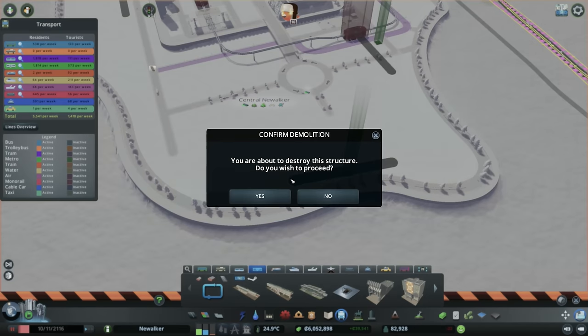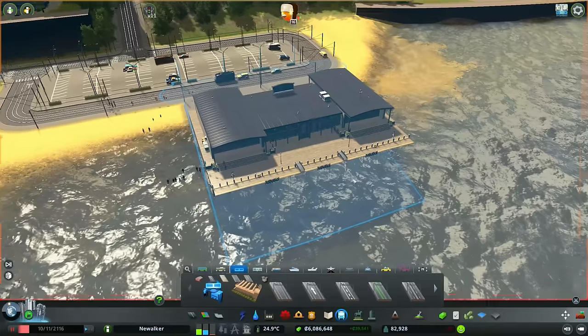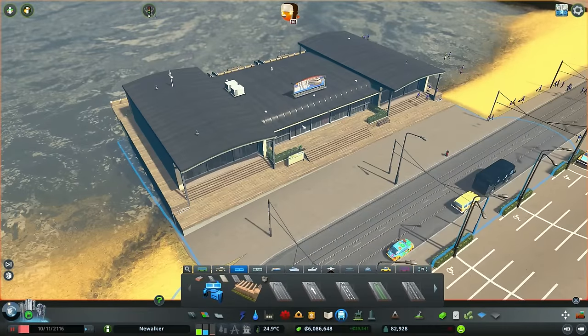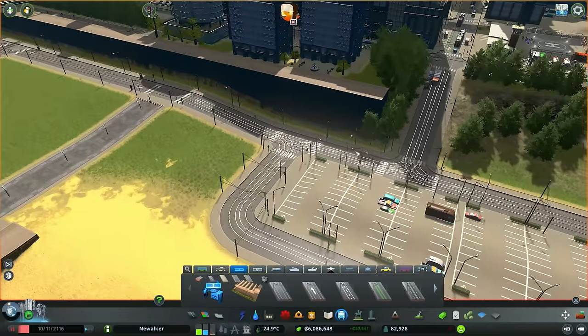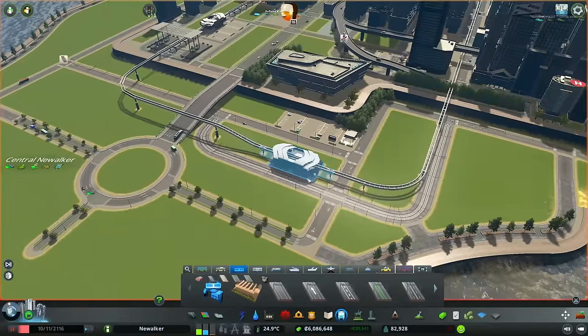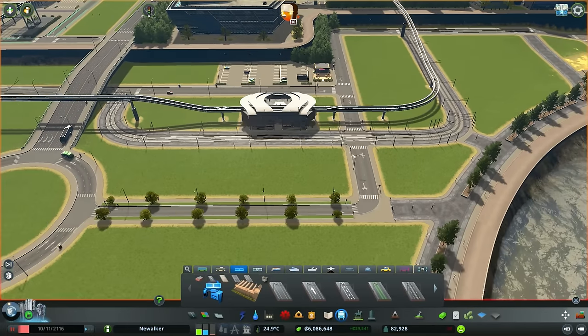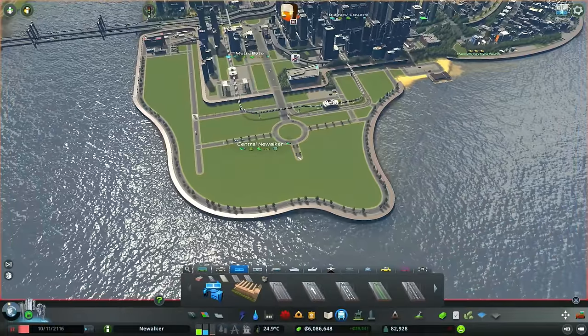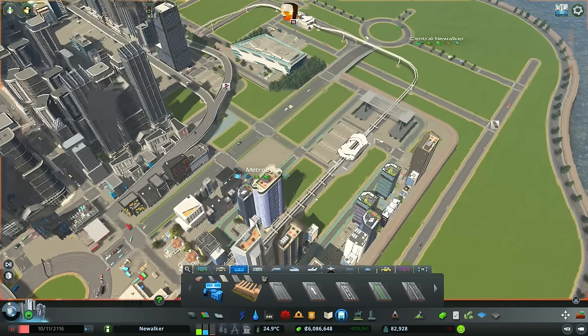That gives people public transit options, so hopefully they don't drive around. Speaking of public transit, there is a ferry tram hub — I changed out the old ferry stop, and now we also get tram lines that go all the way down here. The tram lines enter the city and go past the monorail and past the metro, wherever that ends up, so we can have all the public transit we want.